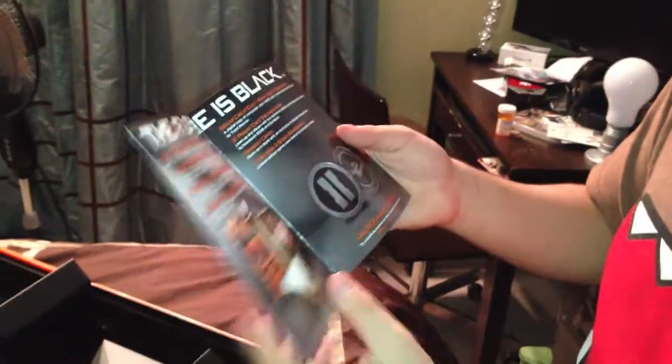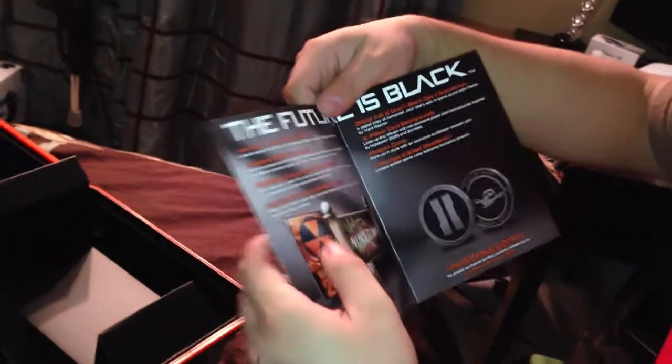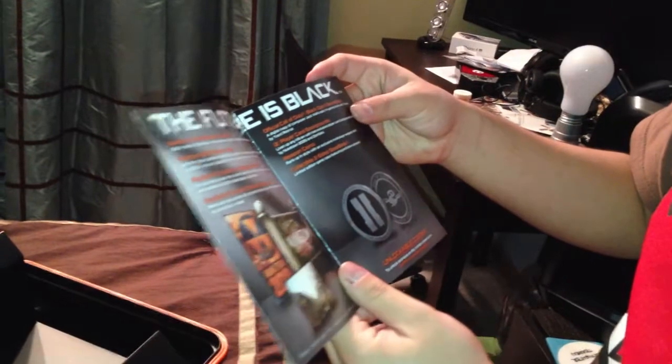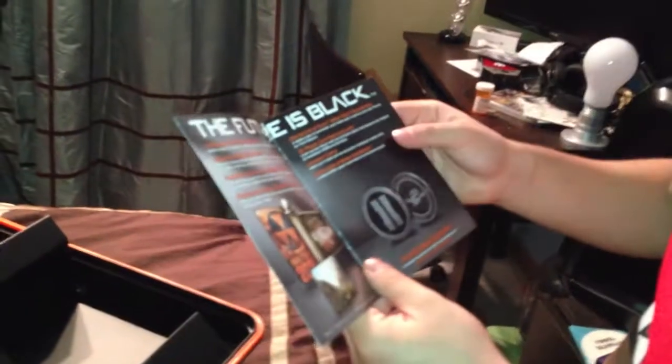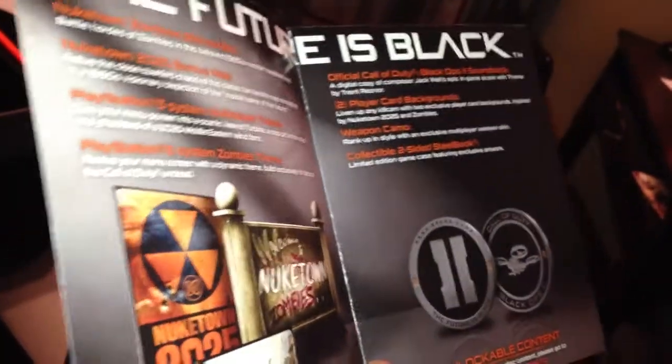Here's the booklet — it comes with this little book. See right here, once you get the limited edition collector's package for Black Ops, it comes with Nuketown Zombie Bonus Map, Nuketown 25 Bonus Map. It includes PlayStation 3 system themes, player themes, and a zombie theme for free, plus the official Black Ops soundtrack. Two player cards, the soundtrack for the game, card backgrounds, weapon camo, Ring of Steel, multiplayer skin, weapon skin, collectible two-sided steelbook limited edition with exclusive artwork. There's unlockable content — it unlocks exclusive on-disc content. I told you that's the code right there.